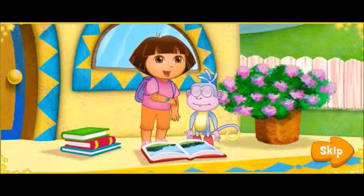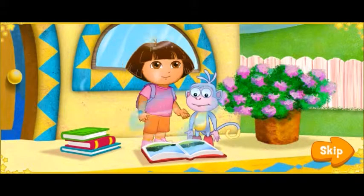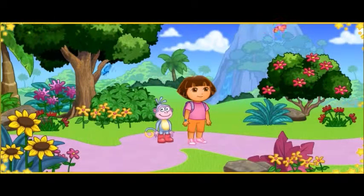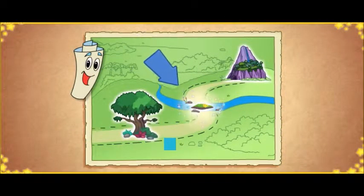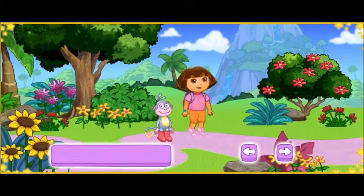Vamanos! Let's jump into the alphabet book to find the missing letters. We jumped into the book, and now we're in Alphabet Forest. The wind blew the letters all over. I wonder where they are. We need to check map to find the missing letters. Map says we have to go to the A, B, C tree, over Alphabet River, and through Letter Cave. And that's how we'll find all the letters.